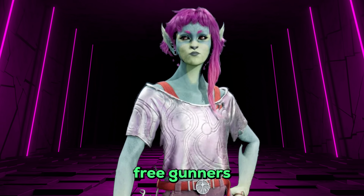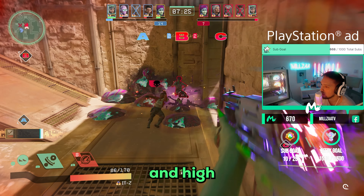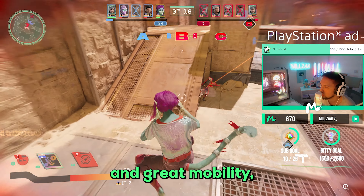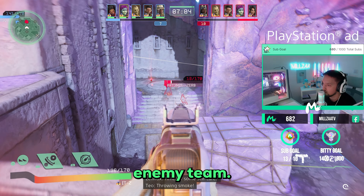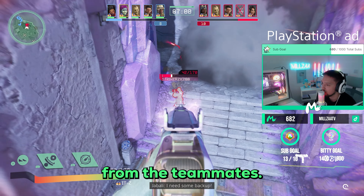First up we have one of my favourite free gunners, It-Z. She has great mobility and high damage output which makes her very strong if played correctly. Her only drawback is being quite squishy, so you can't run head on versus the whole enemy team. You want to single out opponents and catch ones who have strayed from their teammates.